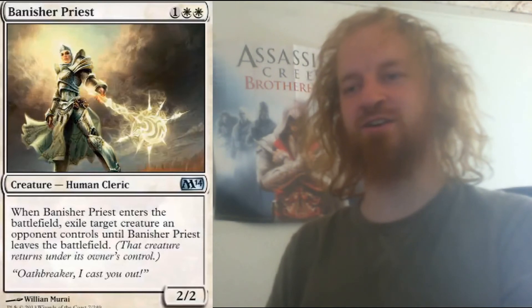Banisher Priest is a white human cleric creature that costs you 3 mana to cast. When Banisher Priest enters the battlefield, exile target creature an opponent controls until Banisher Priest leaves the battlefield. Banisher Priest is a 2/2. I do think a creature like Fiend Hunter is a lot better than this creature, but all in all I think this creature is fine.